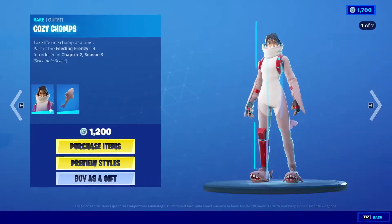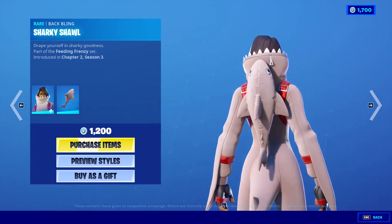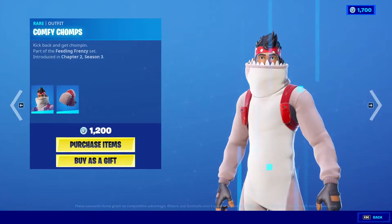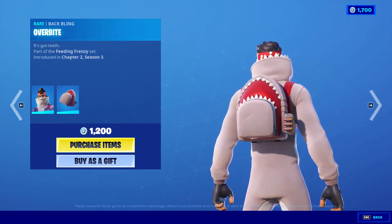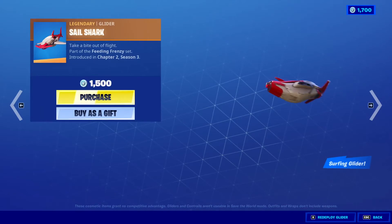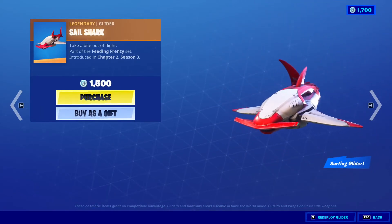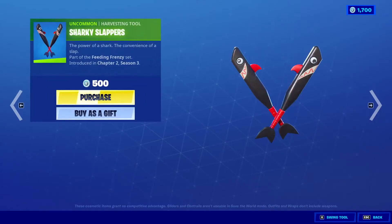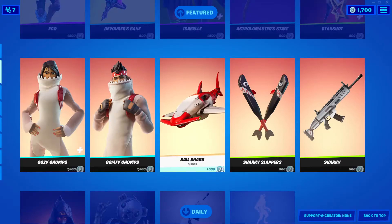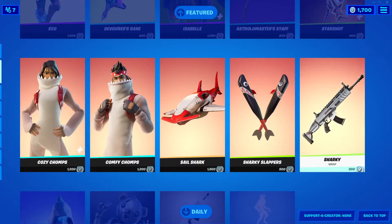Cozy Chomps is back. 1,200 V-Bucks. With the back bling Sharky Shawl — there it is right there. Comfy Chomps is back. 1,200 V-Bucks. With the back bling Overbite. Sail Shark Glider. 1,500 V-Bucks. Flying Hammerhead Shark. Cool. Sharky Slappers. 500 V-Bucks. Sharky Wrap. 300 V-Bucks.